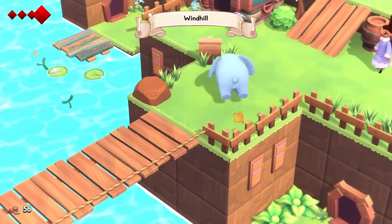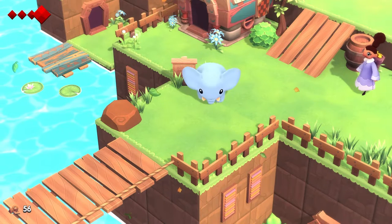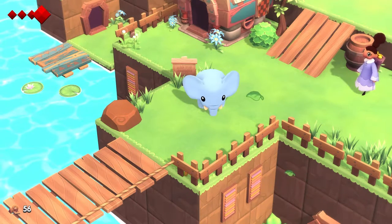Wind Hill. This game is cute and colorful, music's nice, graphics are pretty nice. I do wish I could zoom out a little bit — it doesn't seem like a thing. Page down, page up — no secret controls for that. Is there a controls option?